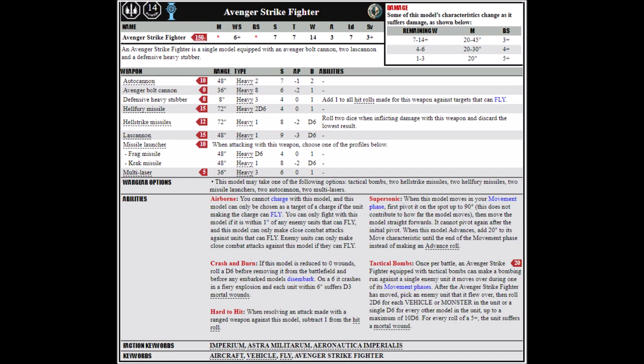That Avenger Bolt Cannon is basically a souped-up Autocannon — it's Heavy 8, 36-inch range, Strength 6, AP-2, Damage 1. The Defensive Heavy Stubber is a Heavy Stubber with only an 8-inch range, but you add one to hit rolls made against Fly units — the idea being it's supposed to fight off enemy planes trying to get on its tail. Hellstrikes are Strength 8, AP-2, D6 damage shots where you roll two dice and discard the lowest result.